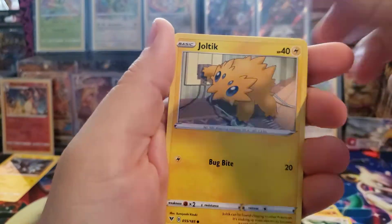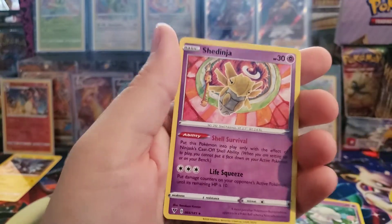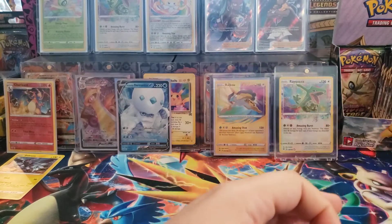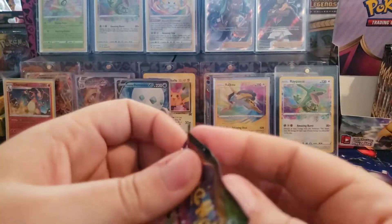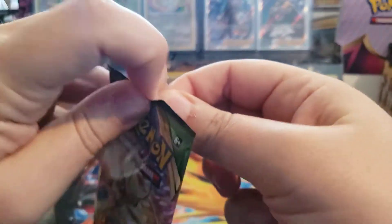Poochyena, Charmander, Chatot, Joltik, Cottonee, Kadeen, Shedinja - that's the first time I've seen that rare, it's pretty cool. Alright, so we're about halfway through the box. Only four hits so far, so we're a little light on hits, but we got two amazing rares already.